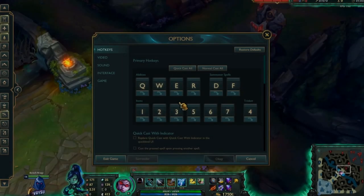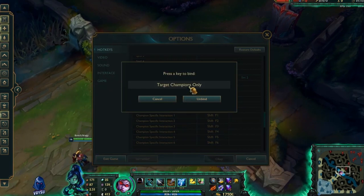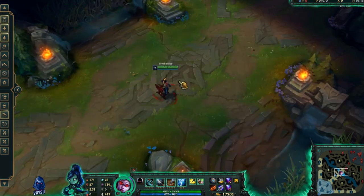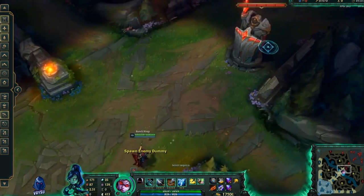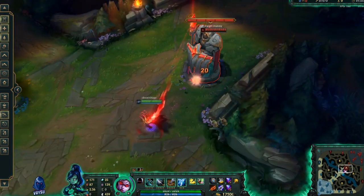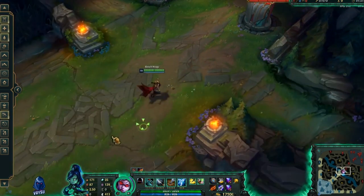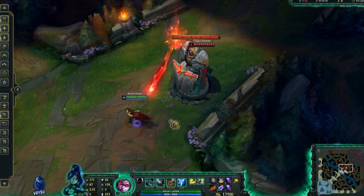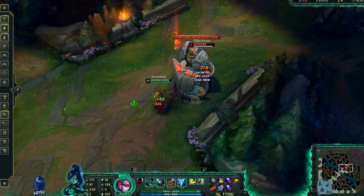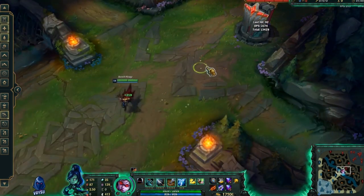Once you have those set, hit OK. Now let's talk about the 'target champions only' option. I have it set to S — when I hold S, you see my cursor targets only the closest champion. For example, when diving an enemy under a turret, most people accidentally right-click the turret. By holding S, you see the white mouse cursor and you can right-click the enemy champion without attacking the turret.